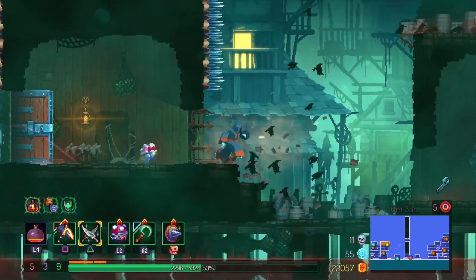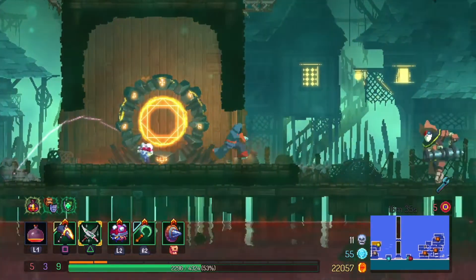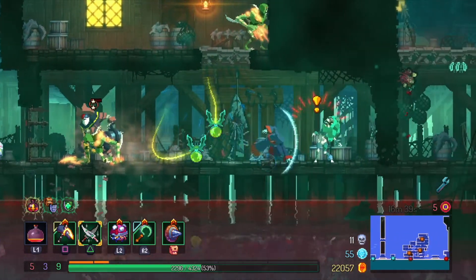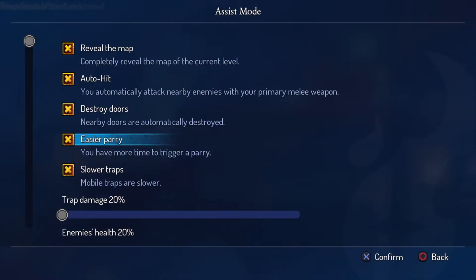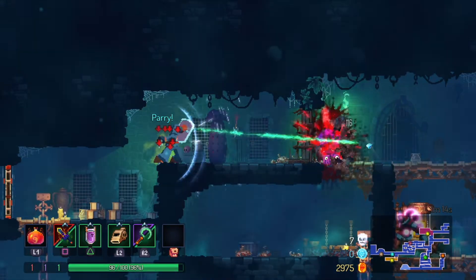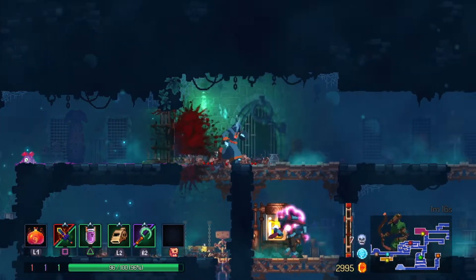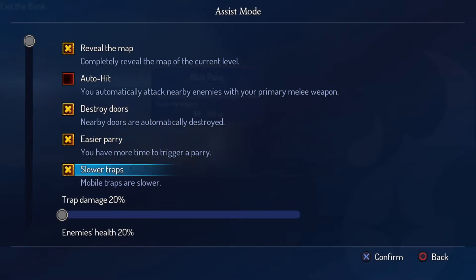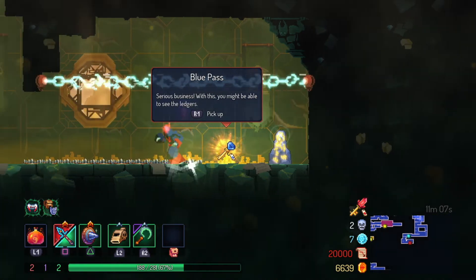When you turn on the Destroy Doors option, you no longer have to press a button to open or break doors, as running towards a door will automatically break them. Easier Parry provides a larger window to parry attacks with a shield, meaning you can be less accurate in timing a button press to deflect an attack. You can slow down the activation of mobile traps by turning on the Slower Traps option.